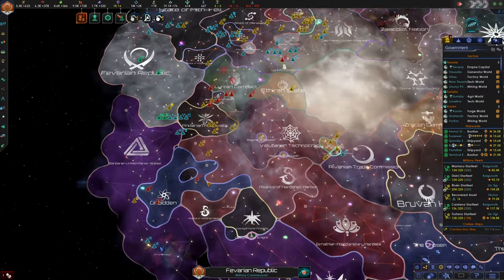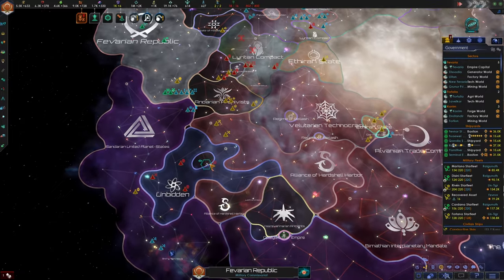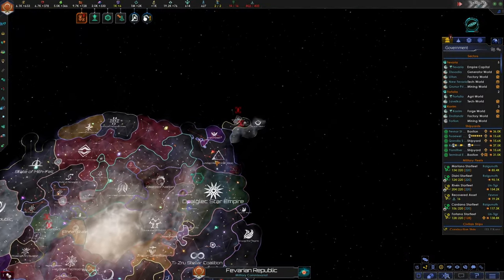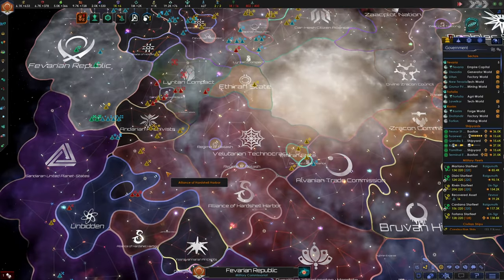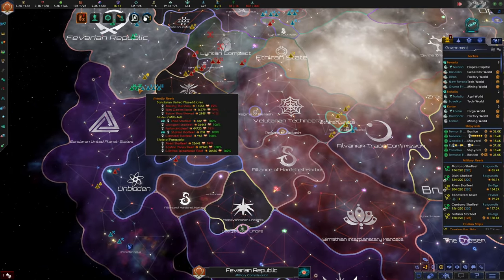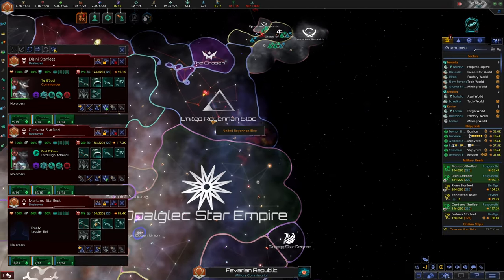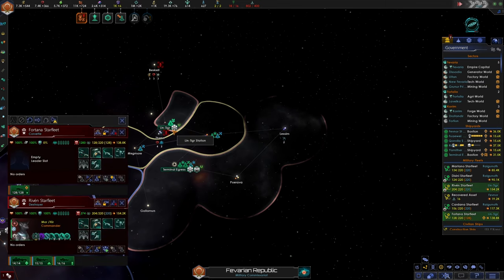What's going on with the Unbidden? Nothing good. I'm concerned that as they get bigger they're only going to get stronger. So maybe we should be more preemptive, but I don't think we have what it takes to fight all of those fleets. Not with our three fleets, only one of which is over 100k. They have like six fleets all over 150k. This is certainly disconcerting.